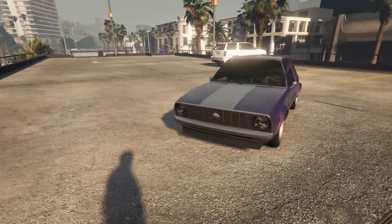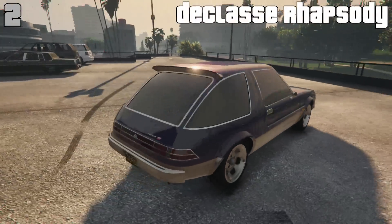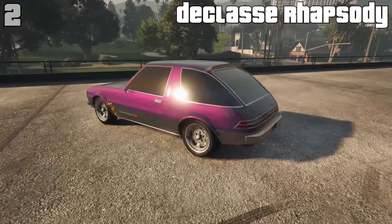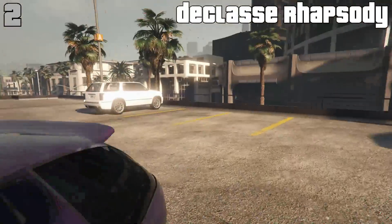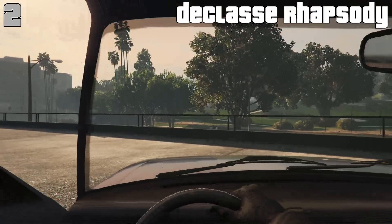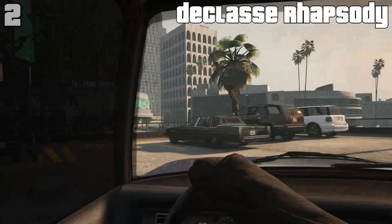Next up in the number 2 spot, the 2nd best car to drive in first person — this is the Declasse Rhapsody. This car is a really awesome compact just as it is, but similar to the Astro when you go into first person it's just such an unrestricted car and you can see pretty much everything.